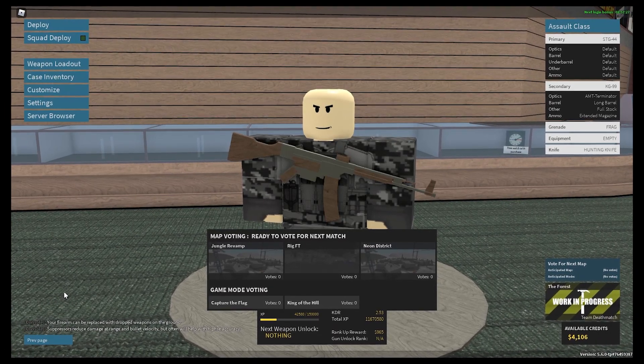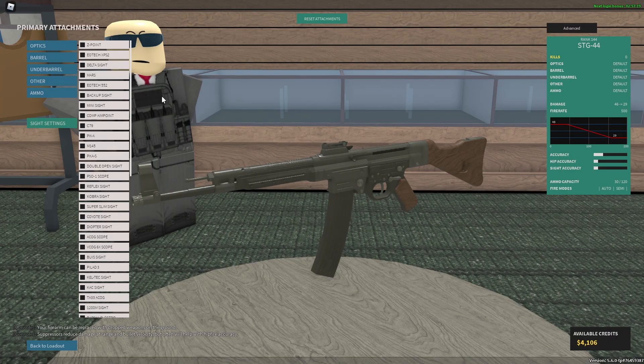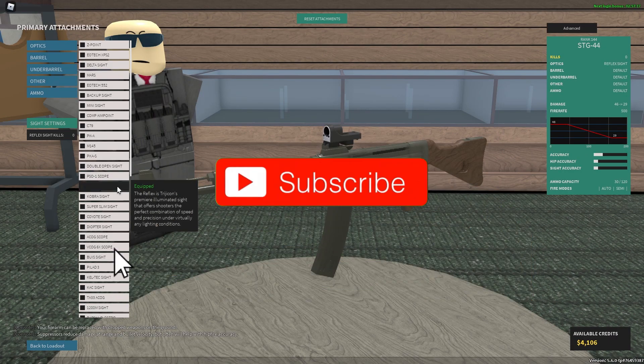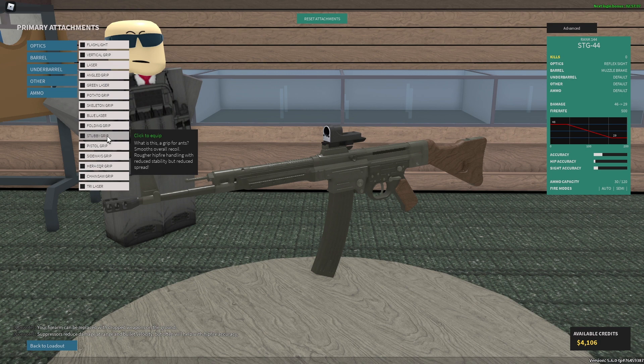I'm showing you the best STG-44 setup in Roblox Phantom Forces. For optics, it's optic of choice, but I'm going to go with Reflex. For barrel, you probably want to go with Muzzle Brake, and for underbarrel, I'd go with Stubby Grip. Muzzle Brake paired with Stubby Grip will reduce vertical and horizontal recoil to give you kind of a best bang for your buck recoil setup.